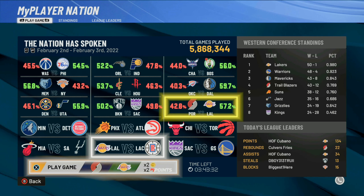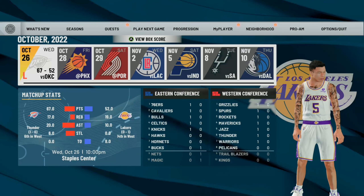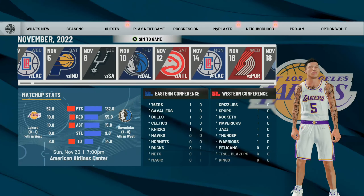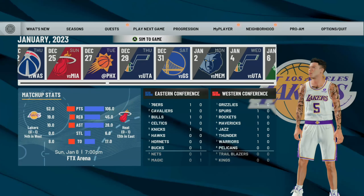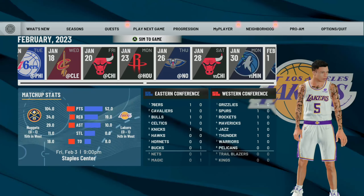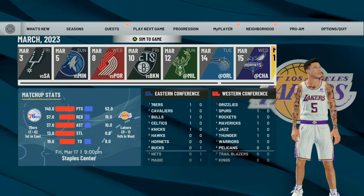The very first thing that you guys want to do while doing this glitch each day is make sure you guys take a screenshot of the MyPlayer Nation schedule, just so you guys know what teams have games available for that day. To start this glitch, on the player that you want to do the glitch on, make sure you go all the way to the end of the season and then sim all the way through the season.